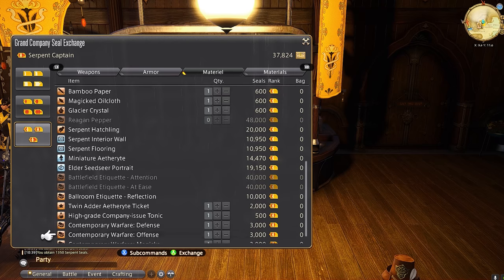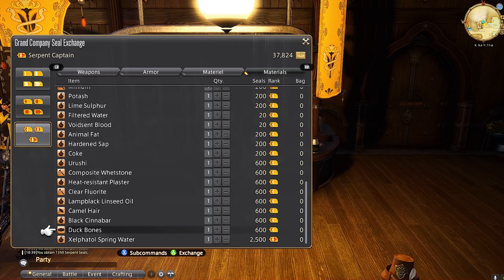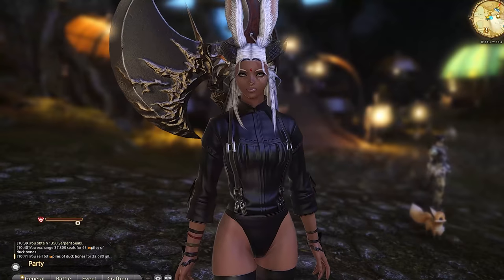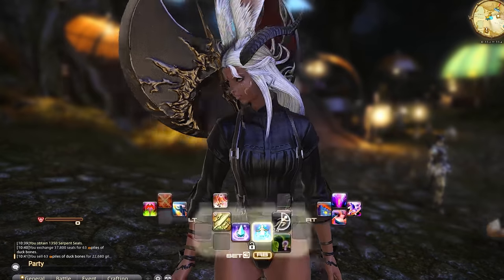I do this for every dungeon above level 50. Even if it's a little lower, I will still do it. I know some people wouldn't want to bother because it's only 200 to 500 Grand Company seals per turn-in, but every little bit counts. And again, you're already running the dungeon, so you might as well get a little extra benefit from it.